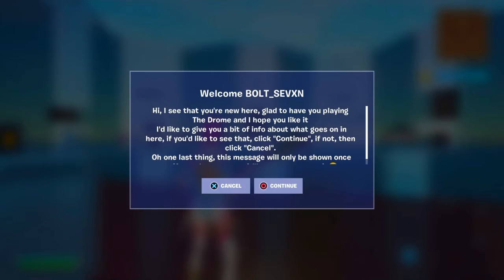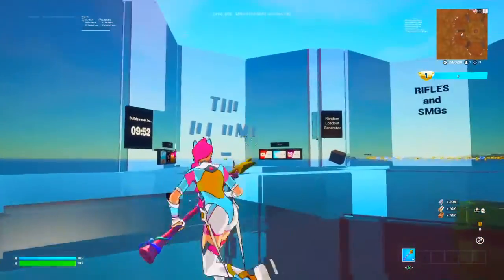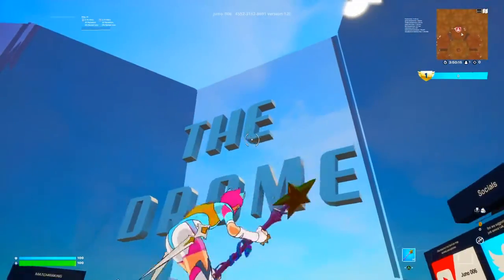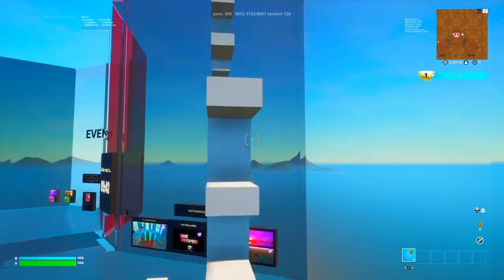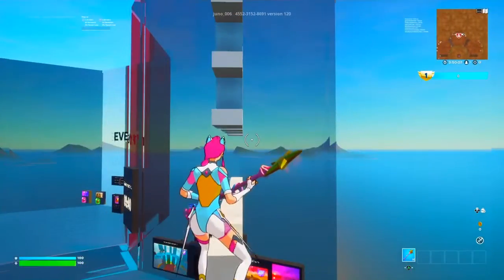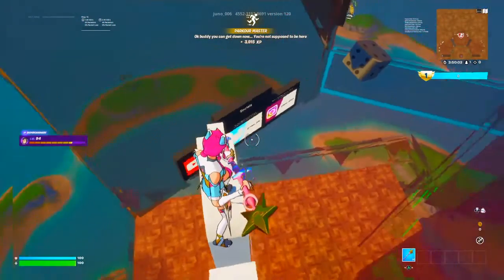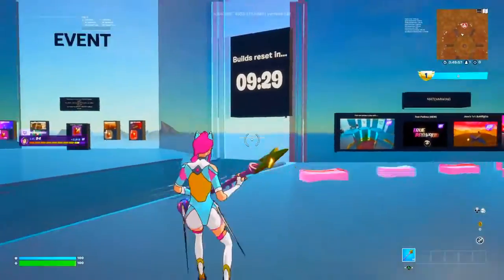I'm gonna show you the non-AFK ones first so you guys get XP right away. Simply cancel it by clicking X, then make your way to the dome. Jump on top of the dome — it's gonna be a little tricky, but just jump on top like this. I got about five thousand plus some extra XP, which is really good.